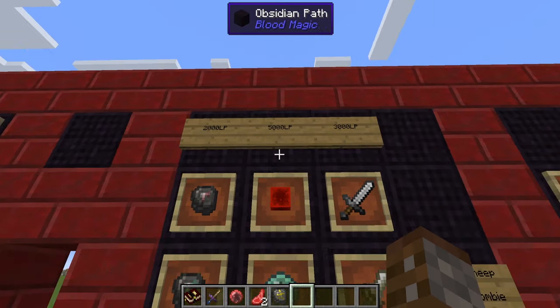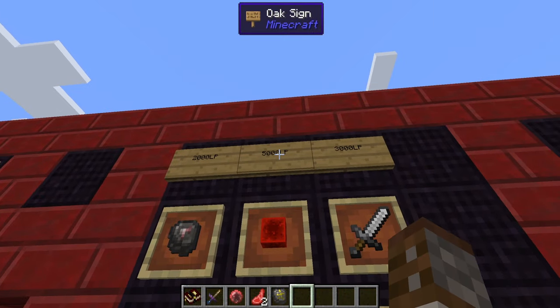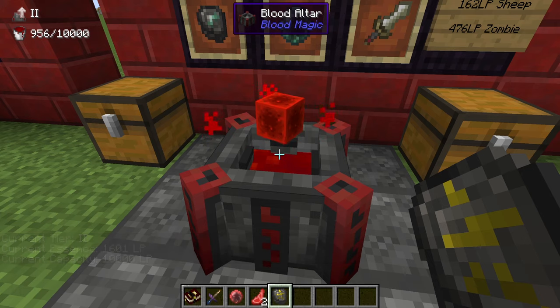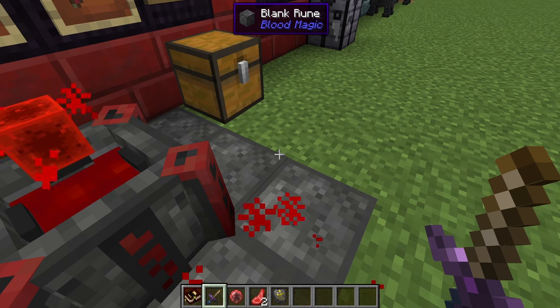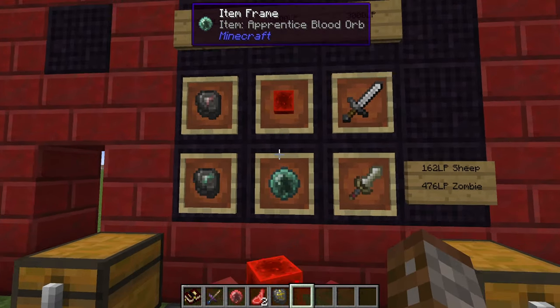Next is an upgraded blood orb — the apprentice blood orb — requiring 5,000 life points and a redstone block on a tier two altar. Make sure the altar is very full. Once placed, the craft progress ticks down rapidly in the top left. Something to note: if you run out of life points mid-craft, it won't just stop — it will start degressing, showing gray particles. You don't have to start over, but top it up quickly or those life points will be wasted.